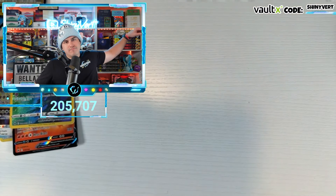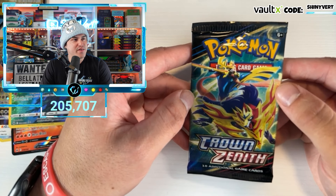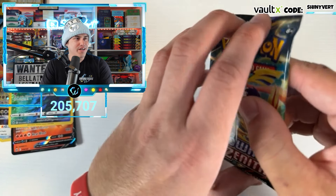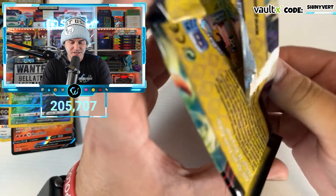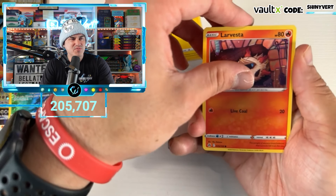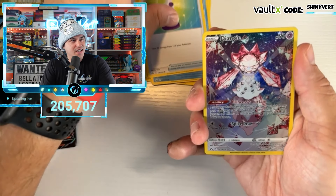Crown Zenith! I think I broke something. We are down to our final pack of Crown Zenith and we have not gotten anything worthwhile from this big box — which I wanted to keep for my sealed collection but thought it would make a good video. Now I'm regretting what we've done. Nonetheless, we could still get a Galarian Gallery. Give me something we need. We definitely didn't get anything we needed for the master set today. These Sea and Sky boxes are either loaded or they just don't have anything.